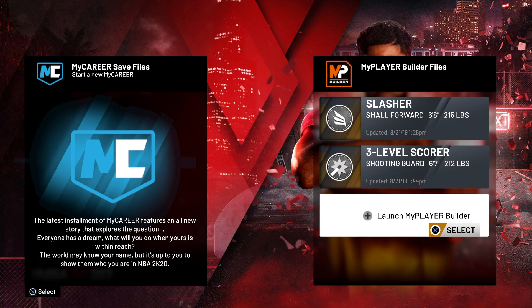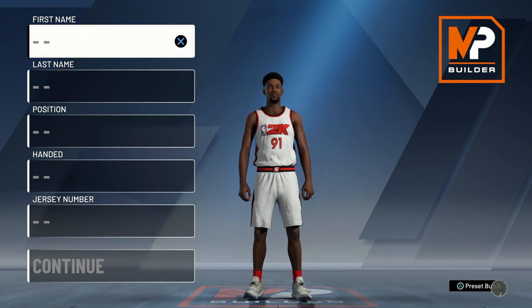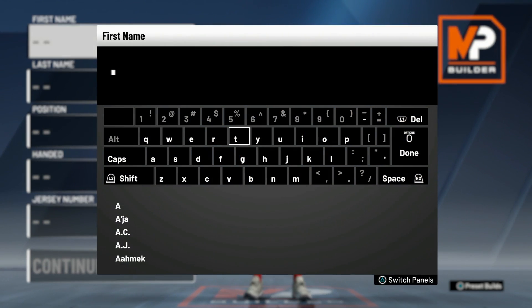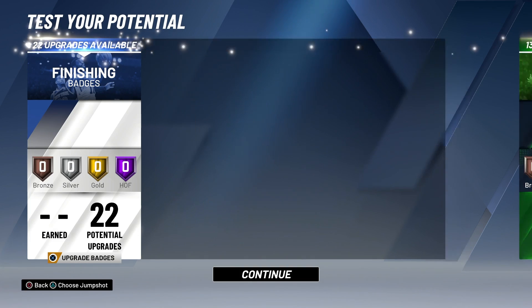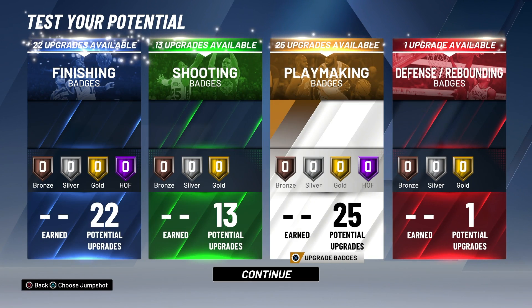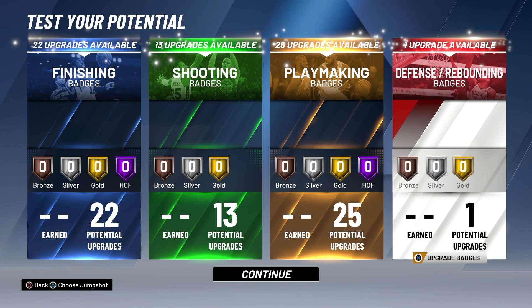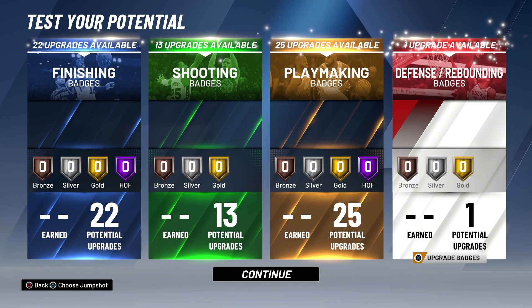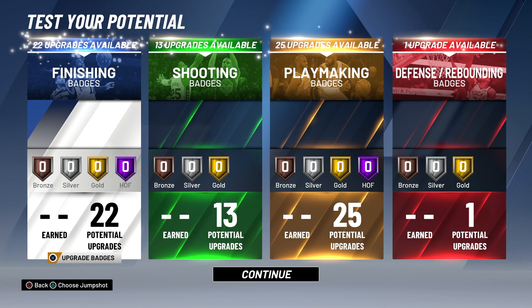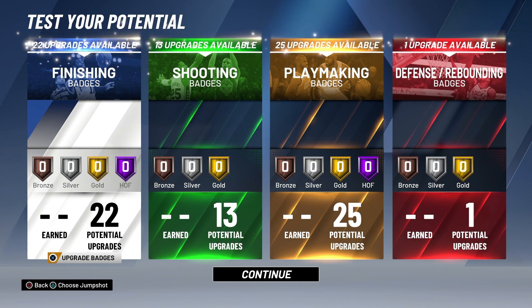We're not here to talk about this build just yet — that might be another video. Today I'm gonna be going over the badges with you guys, so let me skip to that part real quick. Here we are, looking at the badges. They have the badges separated into four categories: finishing badges, shooting badges, playmaking, and defensive/rebounding. They could have made a separate category for rebounding, but whatever. We're just gonna go through the badges, and I'll tell you which ones I think are the best and which ones you don't really need. I haven't even looked at all of them yet, so we're just gonna read them right here right now.